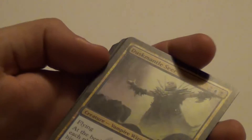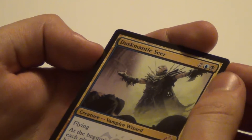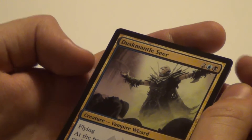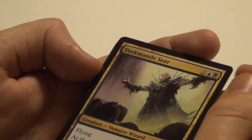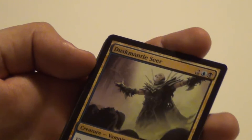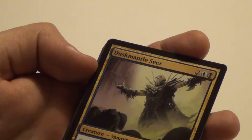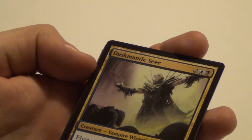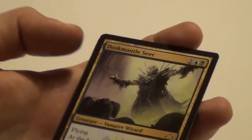Lots of good blue-black cards. Duskmantle Seer: Flying. At the beginning of your upkeep, each player reveals the top card of their library, loses life equal to that card's converted mana cost, then puts it into their hand. Not really a part of the milling theme they're going for — seems to be some sort of burning theme, but I'm not sure. There are probably people out there who know what to do with it.